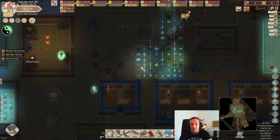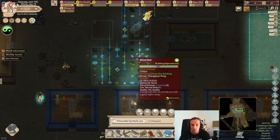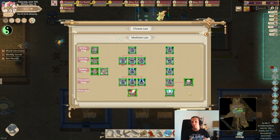There's a thing we did last episode - we did gather up a Primordial Symbols Law scroll. Let's examine that. We acquired the Primordial Symbols Law. That's an entirely new law, and if you check it out, it also comes with all these skills. That's why acquiring Supreme Laws is so powerful - we now have access to all these extra skills.